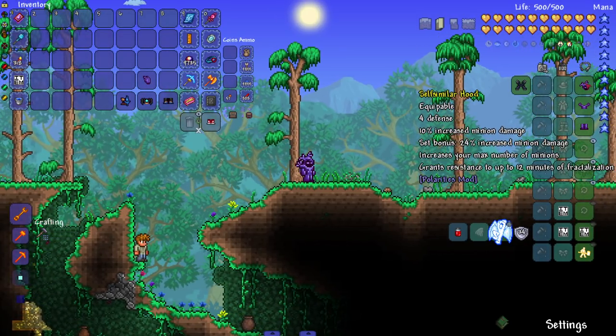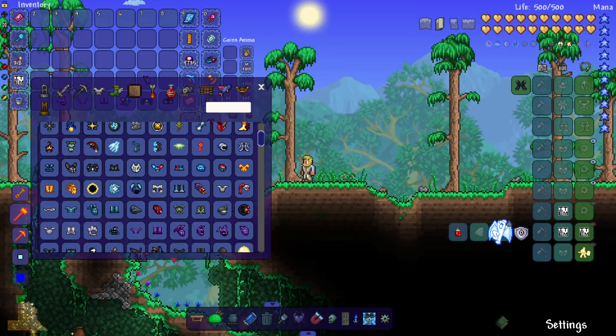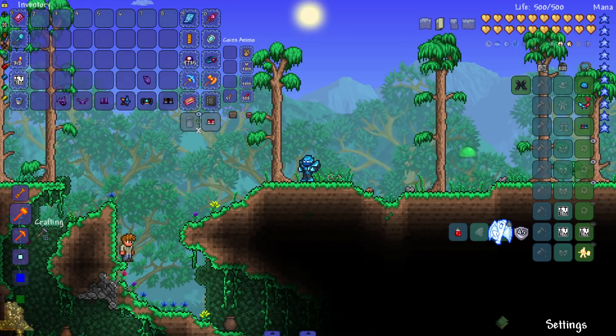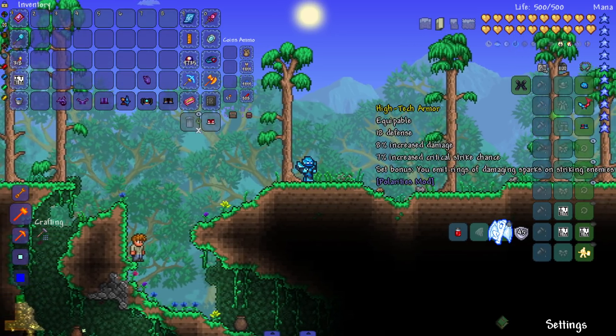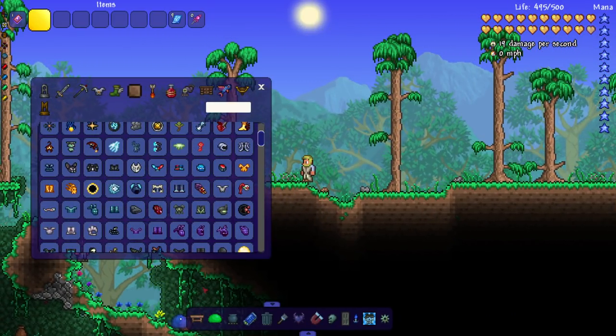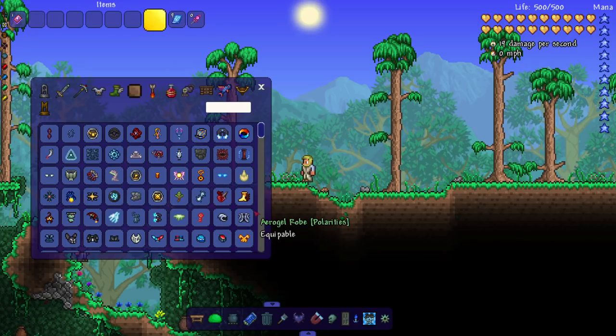One more armor set — the High-Tech set, which looks very cool. It's interesting how half of it is red and half is blue. The set bonus has you emit rings of damaging sparks on striking enemies. Beyond all that, the armor sprites look amazing and they're all very unique. Let's hop into the accessories.